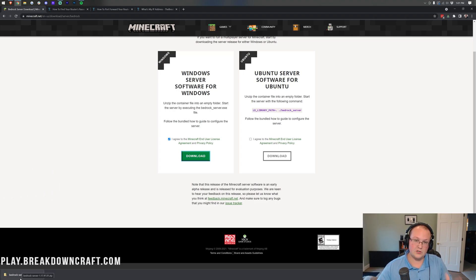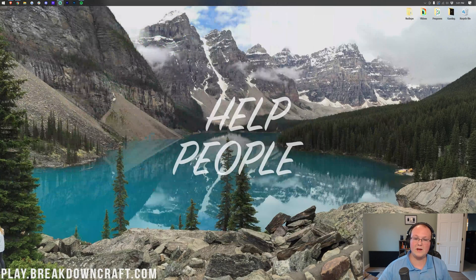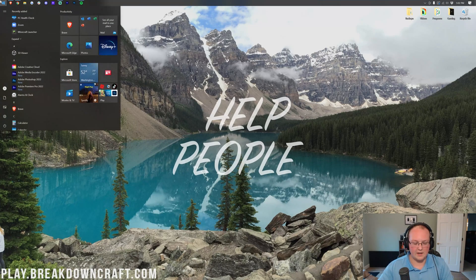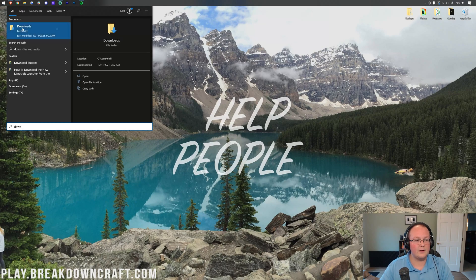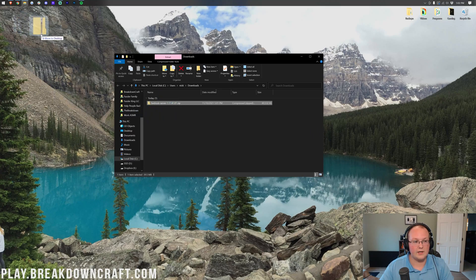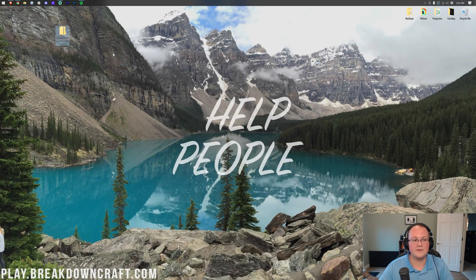The file will download in the bottom left on Chrome, or you may need to save it on Firefox. Once downloaded, minimize your browser. The file will most likely be in your Downloads folder. Click the Windows icon — bottom left of your screen — type in downloads, find the folder, and then drag the Bedrock server file to your desktop for ease of use.